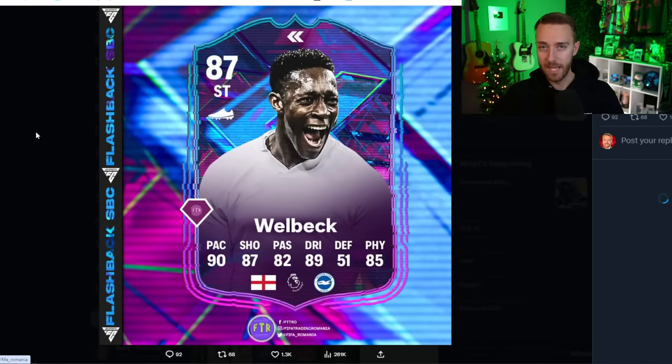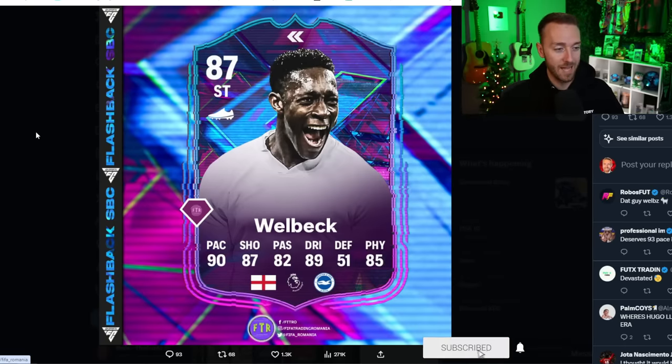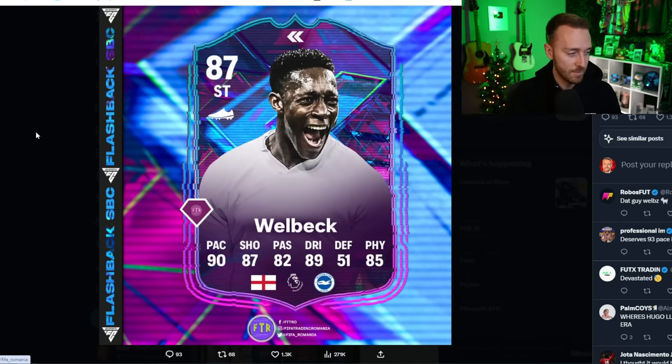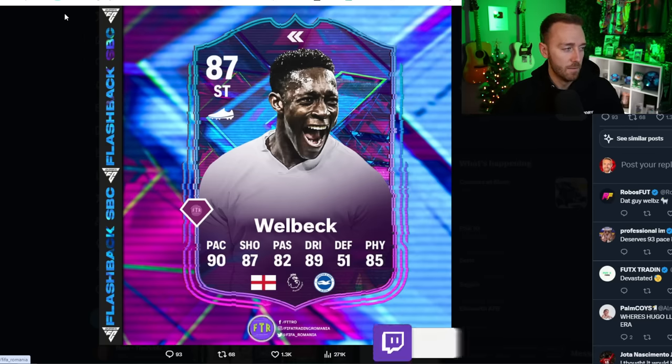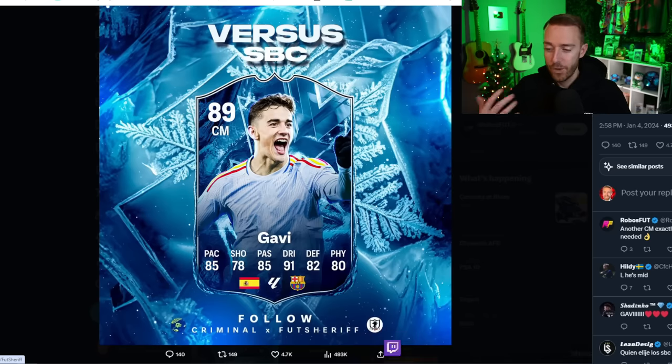I don't think we'll see the flashback today — I think it's an SBC for either Saturday or Sunday. Our flashback leak, it's not Raheem Sterling, it is Danny Welbeck, who also needs an interesting boost to his card to make it really usable. We'll talk about this more tomorrow. Usually on our promo Friday, they like to drop the SBC of a player related to the promo. We've already looked at the card, so we kind of already know who we're getting today — this is the man, Gavi.